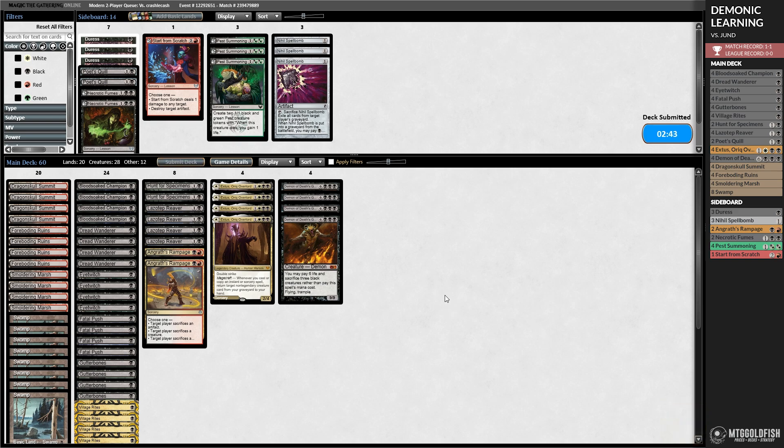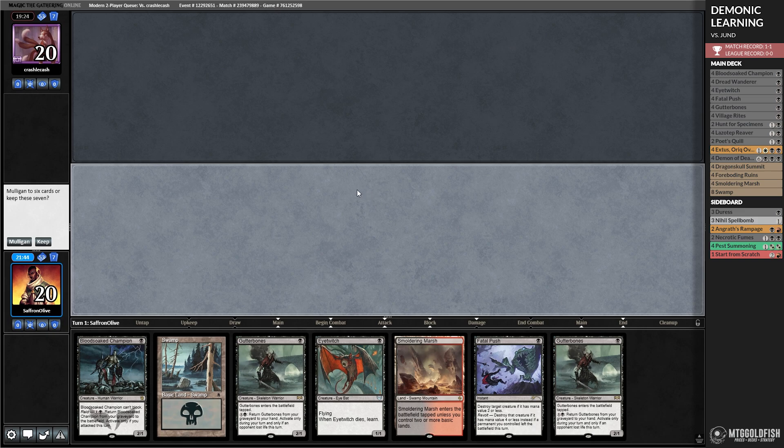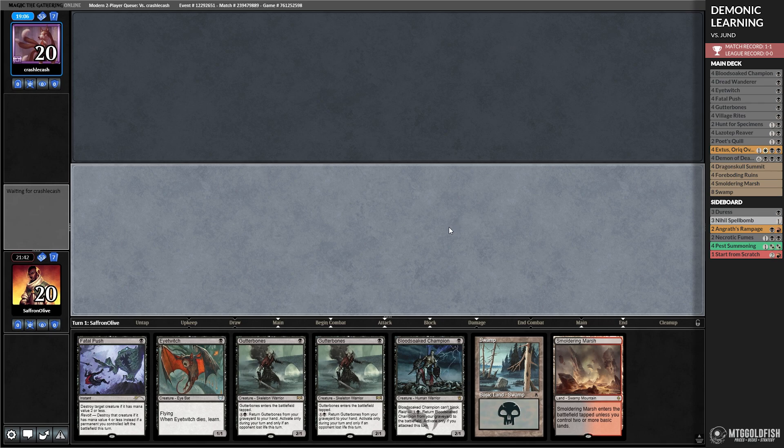We'll run it back. Kind of surprised about them bringing in Ashiok — I guess it helps against our recursive 1-drops. Maybe we were too conservative. Maybe we should have just slammed the Demon and hoped for the best. Jund has so much real removal that going all in on the Demon feels pretty risky.